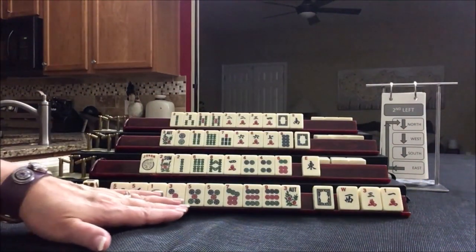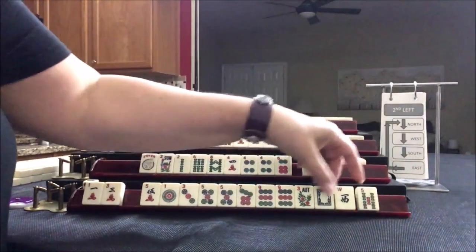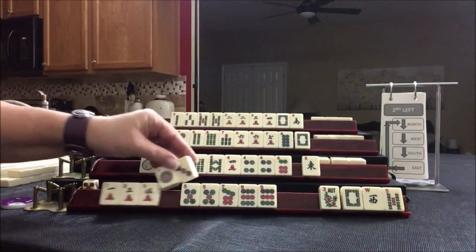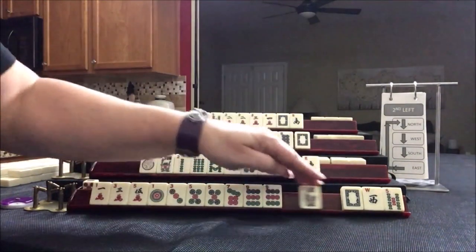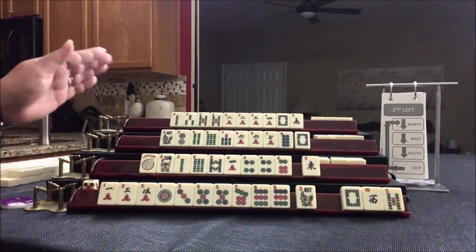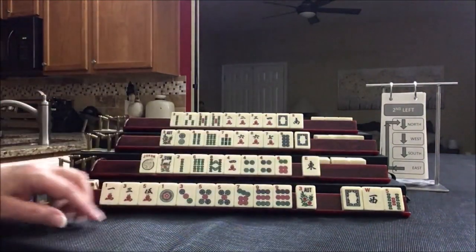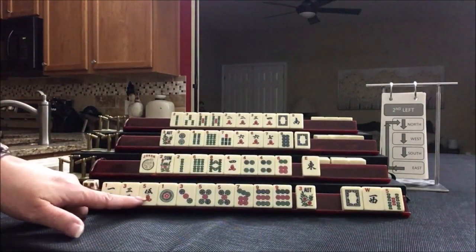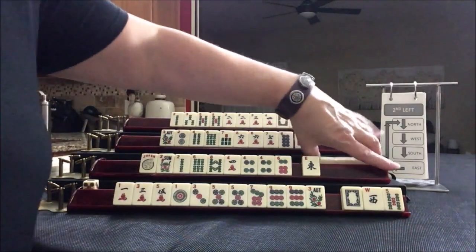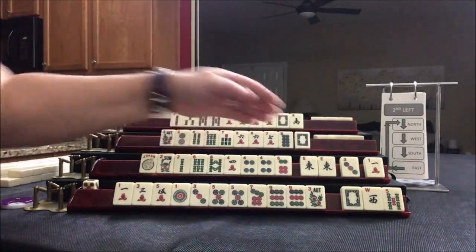We want 1-3-5-5-7-9. Look what we got: 1-3-5. 1-3-5-5-7-9. Maybe. So we have to make a choice — we just did second left, we have to go across. I think I would risk passing the white dragon because we could be playing a concealed hand and we have no gaps. Let's see what happens. No keepers. We have a pair of east, but we need to cross pass.